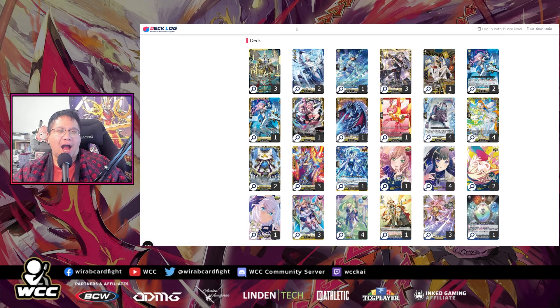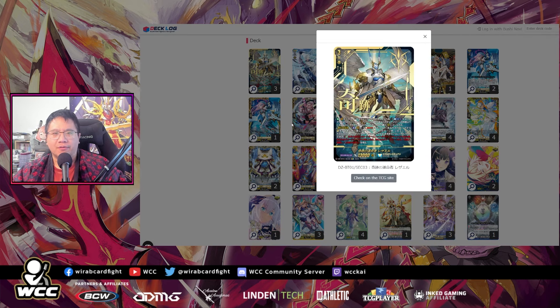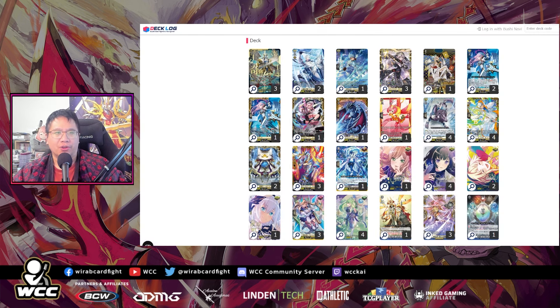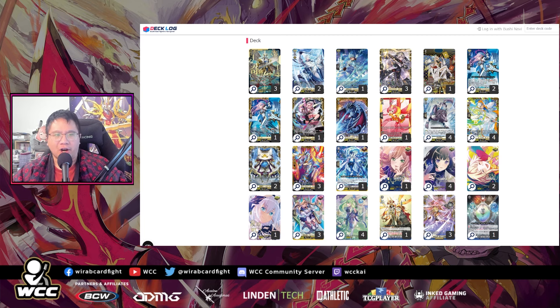I like this tech. The cool thing about the deck is that you don't need that many copies of each card, because once they're in the bin or once they're on the field, they're able to come back anyway. Laggrill's — Raziel's effect — always lets you call every single turn from the drop zone, so it just works out really well. Even just one copy of the set two support is enough; if you get it out, you'll always be able to see it.